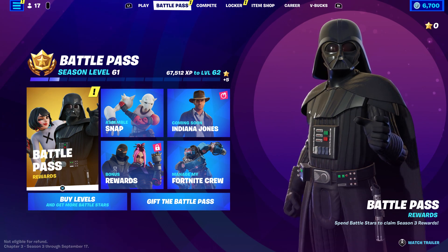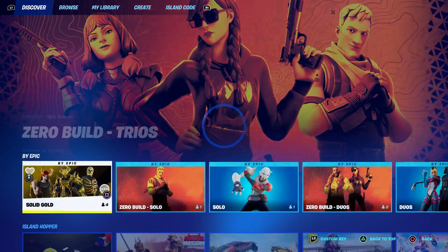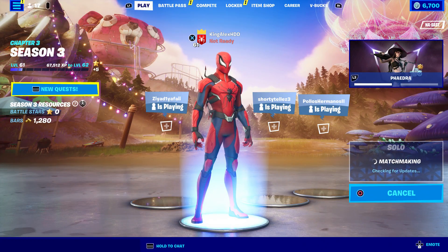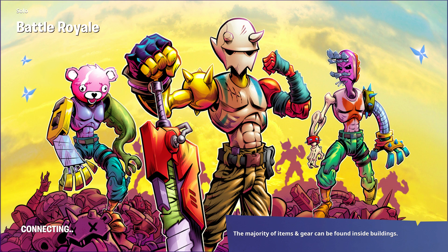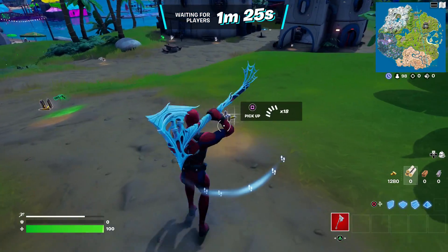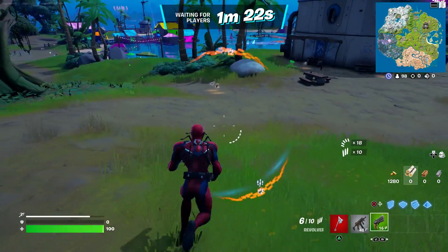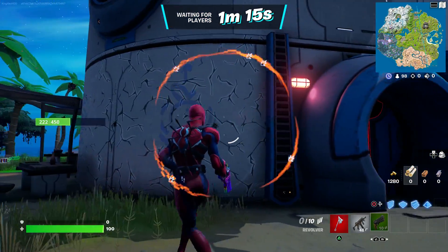Make sure you guys do that — it's very important that you follow my steps, because this is how it's going to work. Click Close, then I recommend starting up a solo match, because it could pop up. Make sure you follow the steps I'm about to show you — it should be easy. Also, make sure to like, subscribe, and turn on notifications. I'm also gonna be hooking somebody up with a Spider-Man skin.